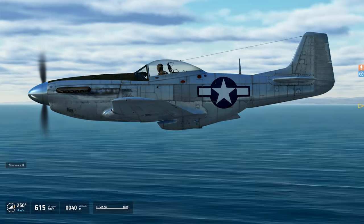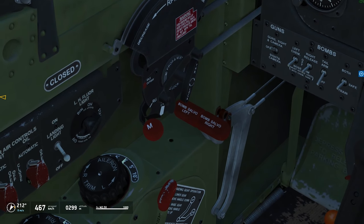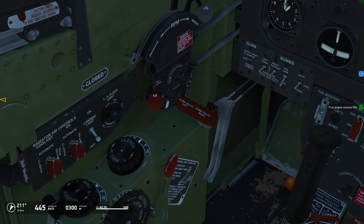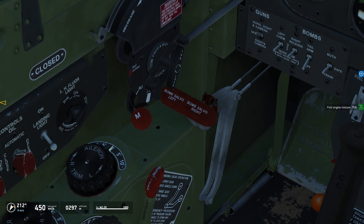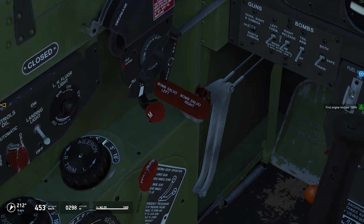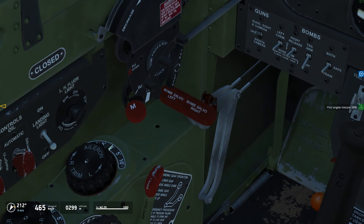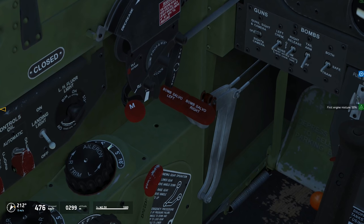For the mixture, we only have to manage three basic states: cutoff at 0%, the run position between 50 and 70%, and full rich at 100%. At 0% the engine quits or doesn't start — you cut off the fuel supply. At the run position, the Mustang's engine changes the mixture automatically for you independent of your throttle position. Full rich is for engine start and emergencies, which you basically never need in the simulation. All you have to do is put the lever to 50%, start the engine, and forget about the lever. The 50% position gives you a bit more performance and less fuel consumption over the 70% position. For the rest of the flight, just keep it in the run position — that's all you have to manage.